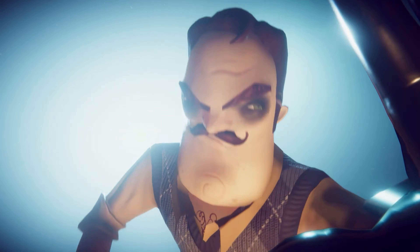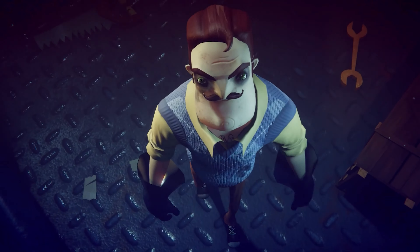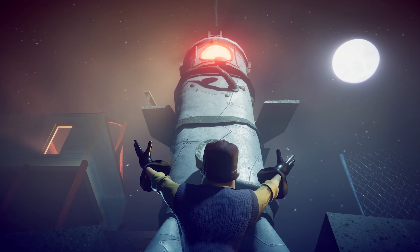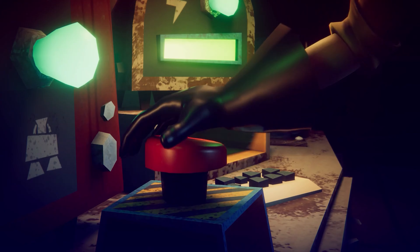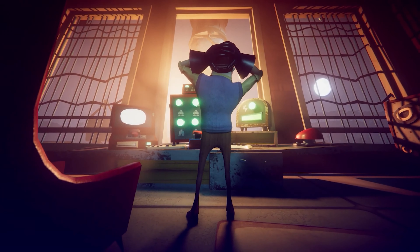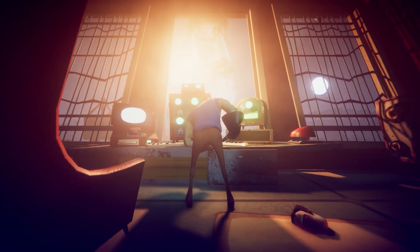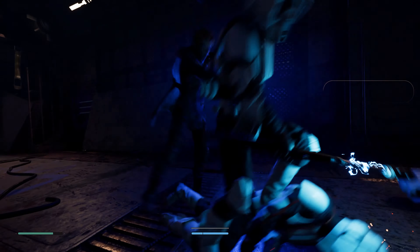Before moving on to the last highlight I want to talk about in this week's blog post, it's worth mentioning that 5 games will be leaving Stadia Pro come November 30th. So if you haven't already, make sure you claim them. The 5 titles are Superhot, Power Rangers Battle for the Grid, Little Nightmares, Hello Neighbor, and Super Bomberman R Online. As a quick reminder, as long as you claim them, you will continue to have access to them as long as you're a subscriber.